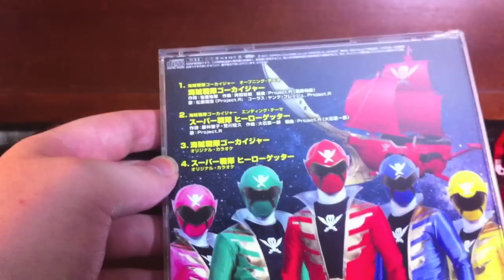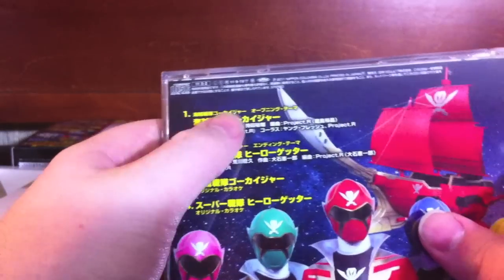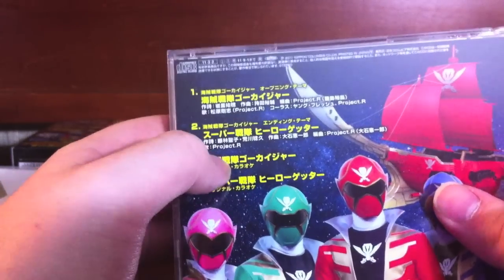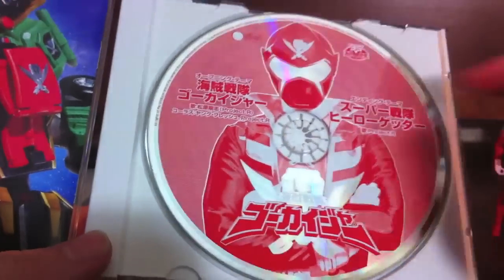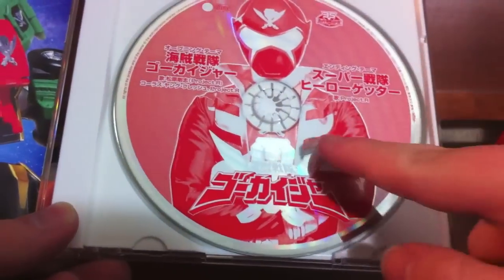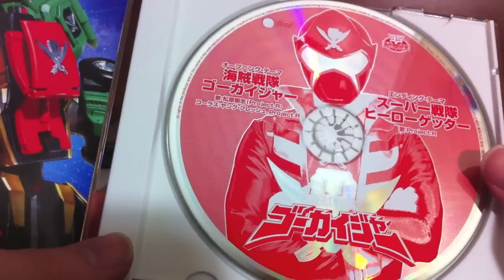On the back you've got the track list with Gokai Gallion, Kaizoku Sentai Gokaiger, Super Sentai Hero Getter, and then the karaoke version of the theme and a karaoke version of the ending. The CD itself is kind of plain — it's done in a red color with Gokai Red there. I would have liked to see some black accents, but again it's just a CD, it's not really that huge of a deal.